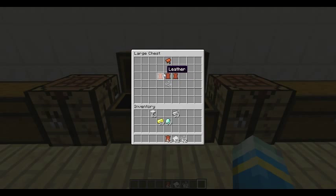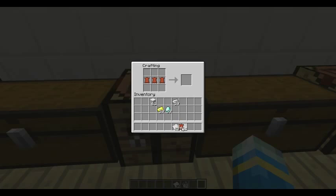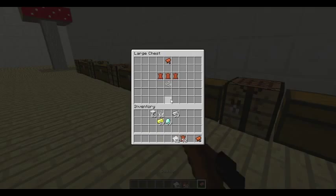And now the saddle — you can also craft this. Very, very simple recipe. Here we go, let's just throw that in there. Saddle, works perfectly.